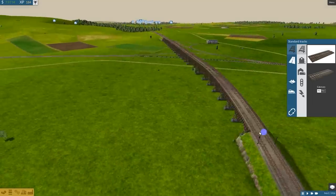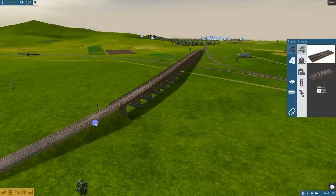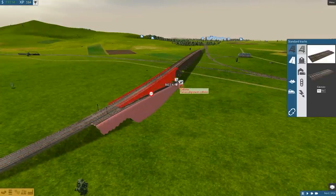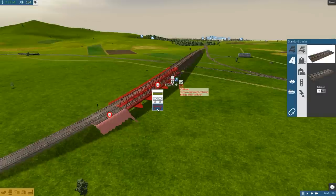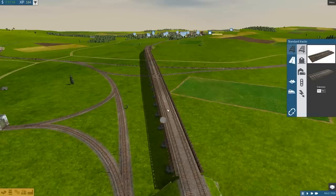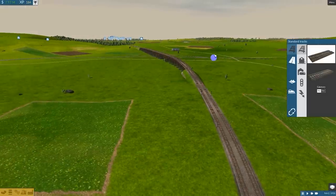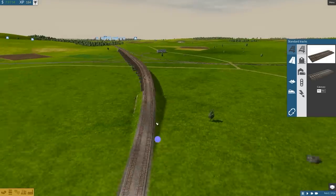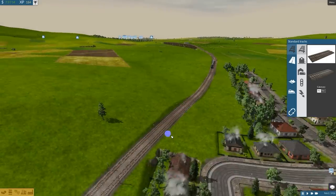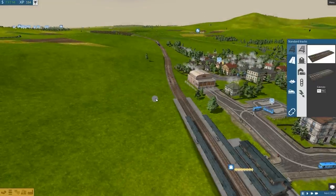We seem to not be able to build the wooden bridges anymore, which is a shame because I really like them — they're antique and not available for construction. Fine, we'll deal with it. It's just a shame. I guess since it's 1926 and the First World War is raging in other parts of the country, time's progressing and things move on.